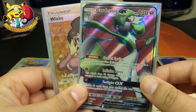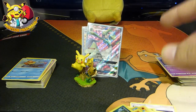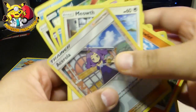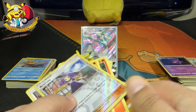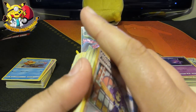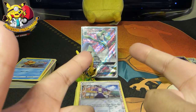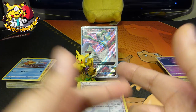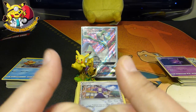So, guys — only like 12 packs. We've got quite a few holos but only managed to get the Gardevoir GX Full Art and the Wicke Trainer. Nae problems, as they say in Scotland — got plenty more packs to open, plenty more chances to get stuff. Thank you so much for watching. Please hit subscribe and the bell for new videos. Keep watching, keep smiling, keep catching. See you later!